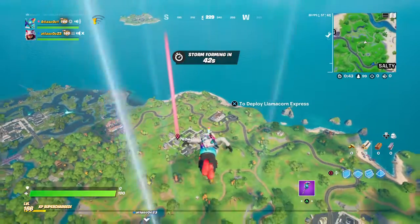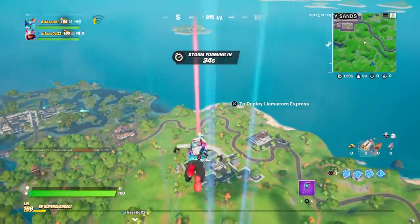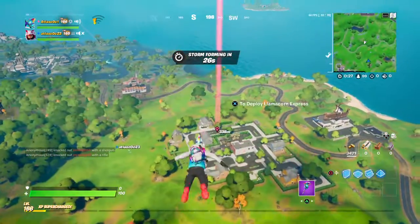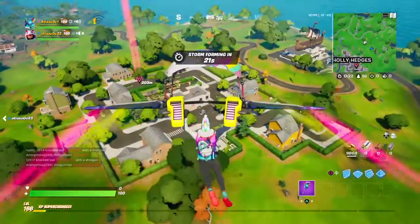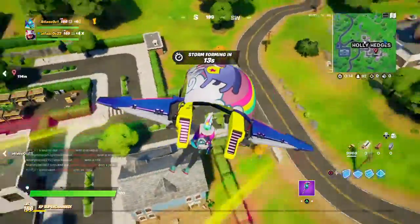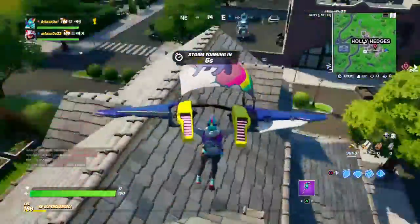V or Lombro — choose one. I personally prefer V, but when I first saw Lombro I thought this skin's ugly, I don't want this skin. We're gonna get a lot cooler skins in the Fortnite crew. Also, if you log on to Fortnite crew in March, you'll get the battle pass for free. They'll take about 16 bucks for Fortnite crew and you'll get Lombro, all his cosmetics, and the battle pass because it's coming out on March 16th — hopefully no delays.